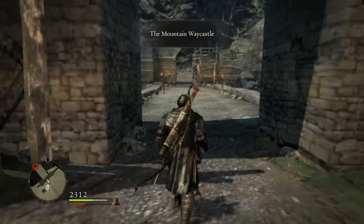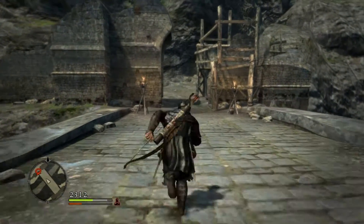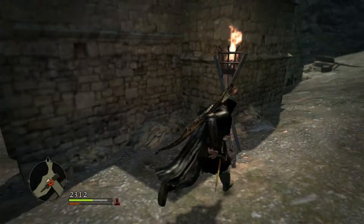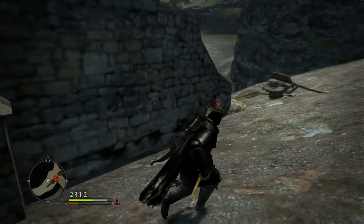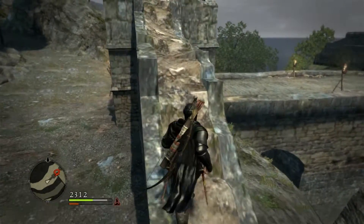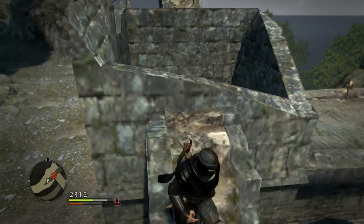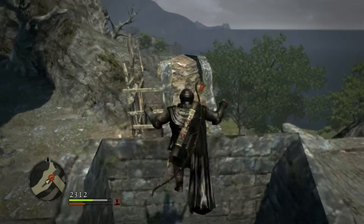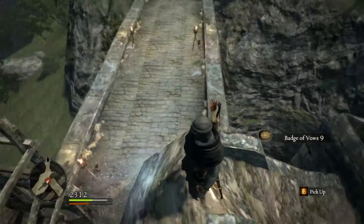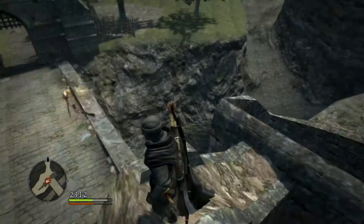Now for Badge of Vows number nine — it's just above there, straightforward. Maybe we just have to climb up there. Yes, there are blocks. Let's see if I can make a double jump there. Yep, there you go — number nine, just above these stones. You just have to climb up a bit.